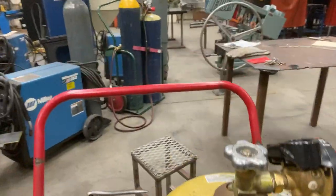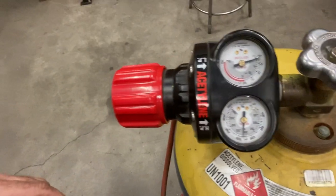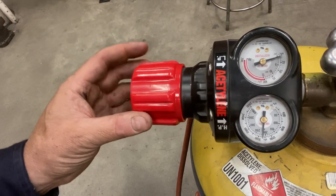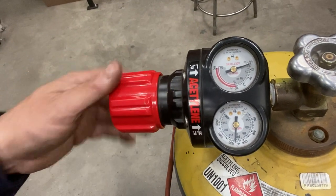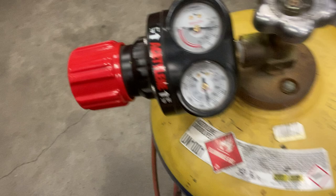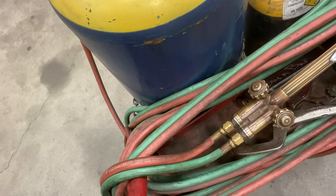Now I'm going to do the same thing with the acetylene. First, open the acetylene valve on the torch, then adjust the acetylene pressure. I'm looking at the side of the regulator to see which way to turn, and I'm going to increase it — remember, the acetylene needs to be between three and five PSI. I'm going to go one line below five, so that's four. Now it's set — turn off the acetylene on the torch. The acetylene setting is done.